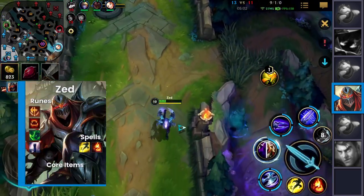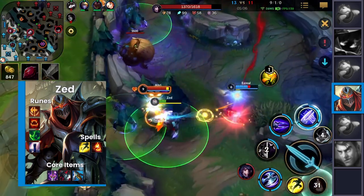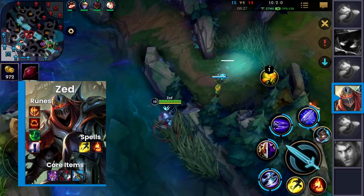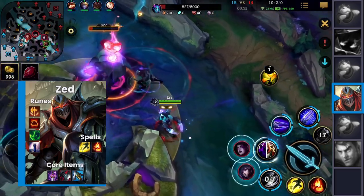For Zed's build, you want something like Youmuu's Ghostblade, Black Cleaver, and Serylda's Grudge. Sounds familiar. Those items are just too insane and provide him with too much value. And if you want to see more Zed gameplay in detail, you're more than welcome to check out our URF Zed video.